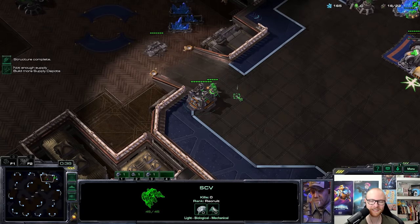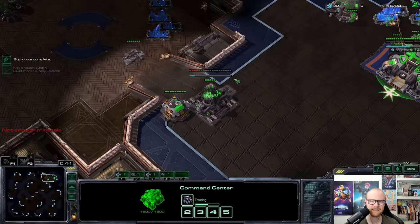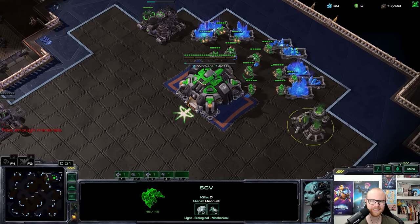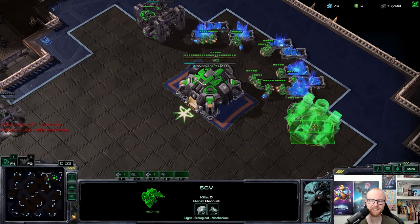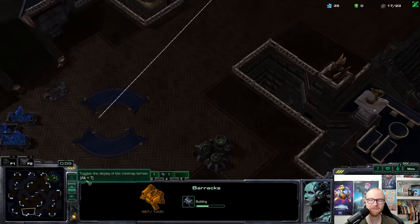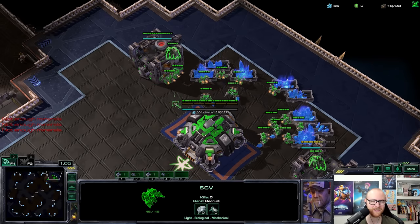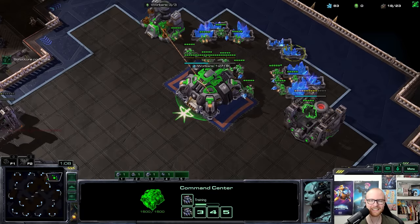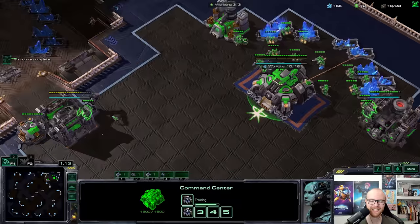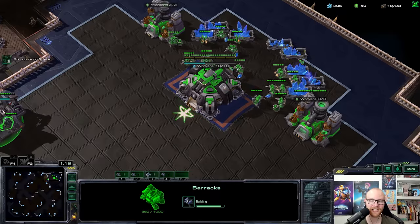I'm going to do double gas again, but I'd love to try a fast two or three battlecruiser attack. Most of the time it's really hard to fit into a build — making two starports, a fusion core, and two battlecruisers is an insane amount of resources. But every time I go with a BC they always have just enough to deal with the first one but nothing more — like five stalkers, or three stalkers and a void ray.